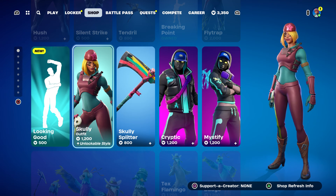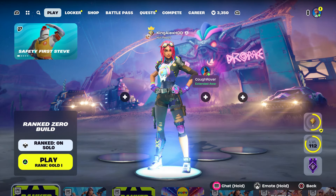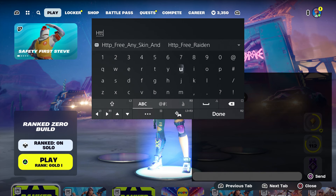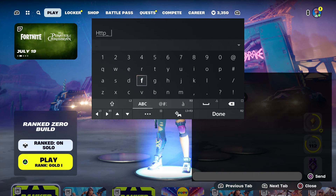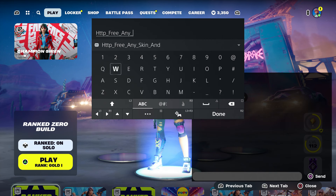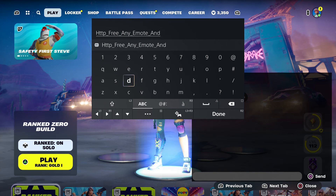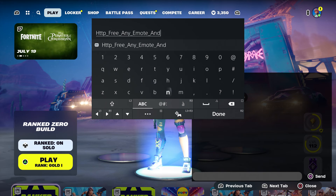Please follow the steps — it won't be that hard at all. The first thing you want to do is type in the code: http underscore, type in free, type in underscore, then any email. When you type in any email, you can get any emote in the shop. Then put underscore and type in skin.